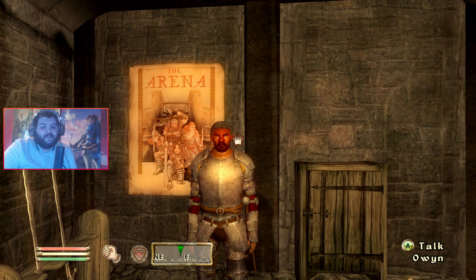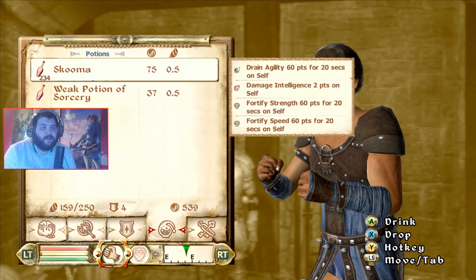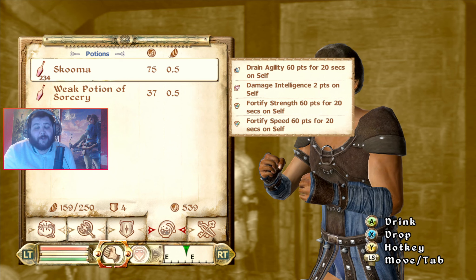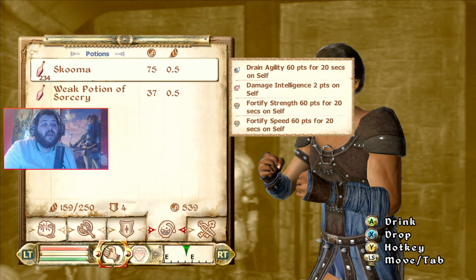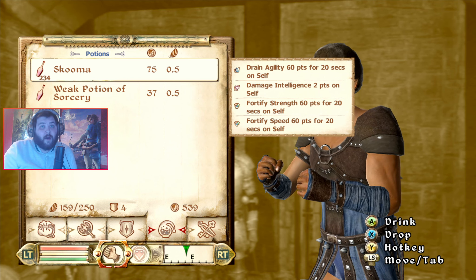So there are a couple of prerequisites. You're first going to want a good amount of skooma. Use item duplication, which is also part of a video I did in the Glitch Paradise playlist. You want to get a bunch of skooma and then equip it to your hotbar.